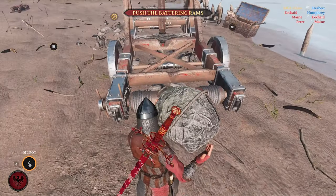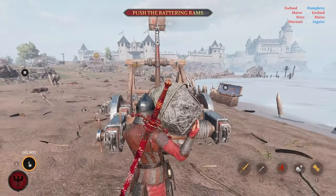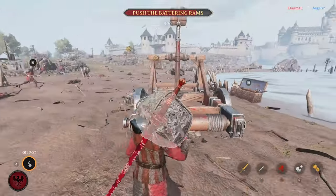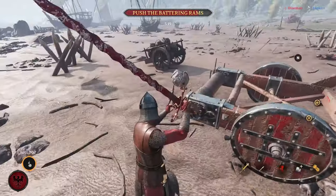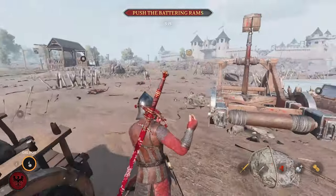Also, if you're reloading for someone, the best way to drop the rock is to just sheathe your weapon. If you don't drop it but throw it instead, it can get blocked and you might not be able to use it for loading. It doesn't always happen, but it's good to know.